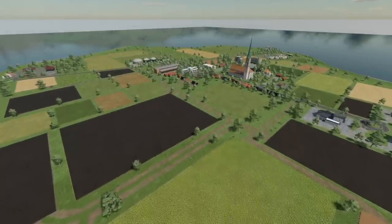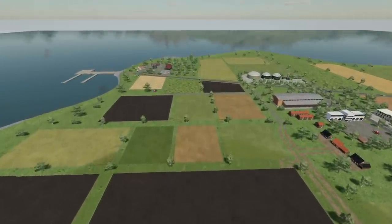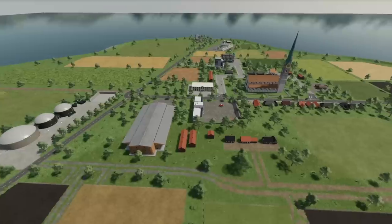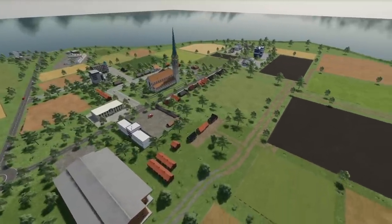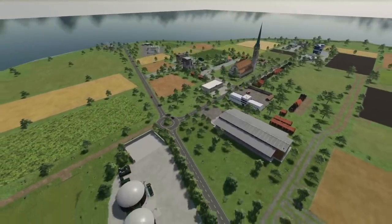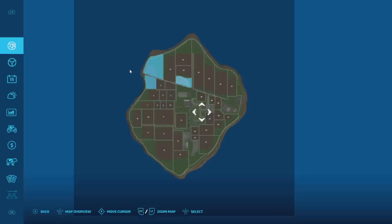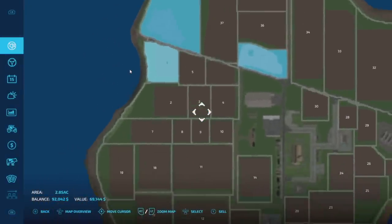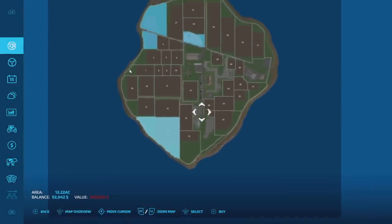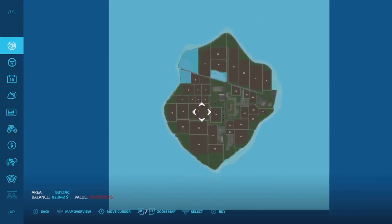This is North Beach, a German map in the Nordic style from LORT. It's a real map with fictional locations. They've got 37 fields, 40 buying spaces, a BGA, six productions, sawmill, gas station, shop, livestock dealer, four vending stations, a yard with two edible stores. Prices are pretty nice — some standard, maybe the most expensive piece around 320. You can buy the outside of the map for 20 million.